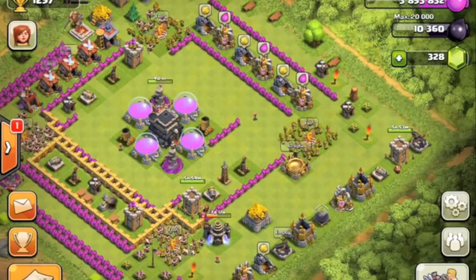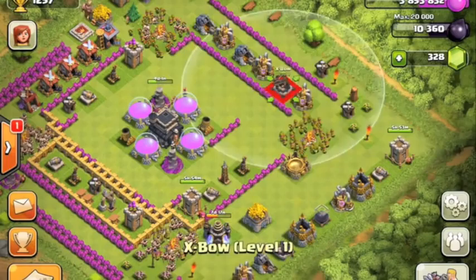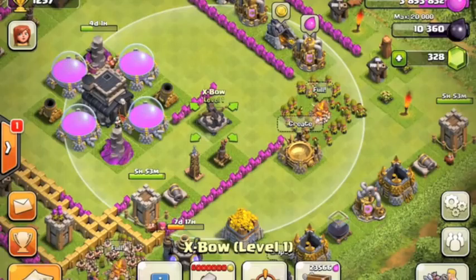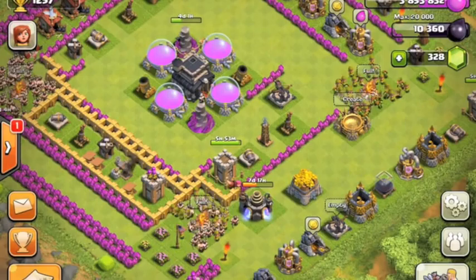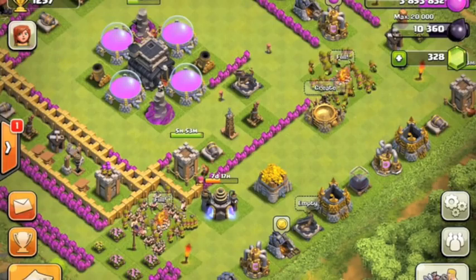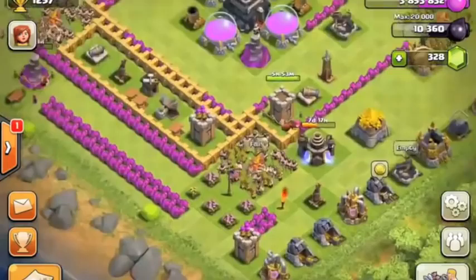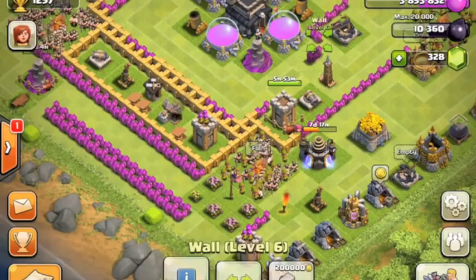My future plans for this base: I want to get all of my wizard towers to level 6 because I think wizard towers are one of the best defenses in the game - they protect resources very well. Mass hordes of goblins can easily get destroyed by high-level wizard towers, so that's why you want to upgrade your wizard towers pretty high first.